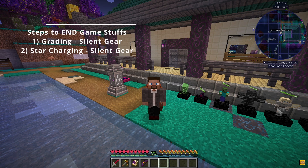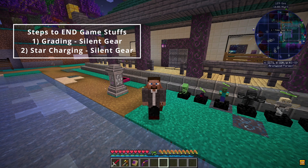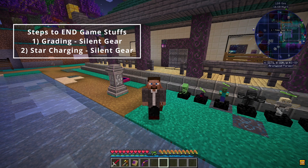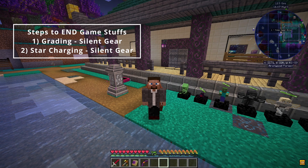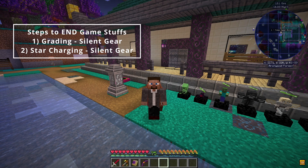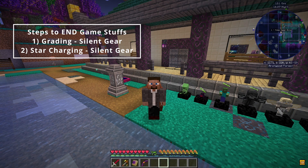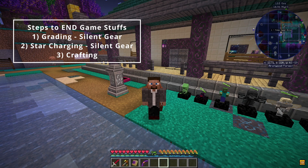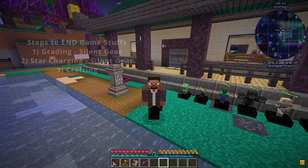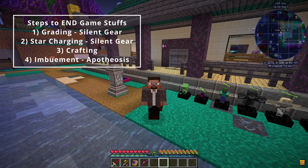Today we're going to work on star charging. I already have the star charger set up and we're going to go through some basic setup of how to get the charging catalyst and get all the stuff moving through the star charger, which works only at night so it's going to take some time. It'll take a couple days probably for all those ingots. Then we have the other steps - there's about eight steps total. We're going to craft all the components next, and then after that we're going to apply the Apotheosis imbuements, which will be step four.